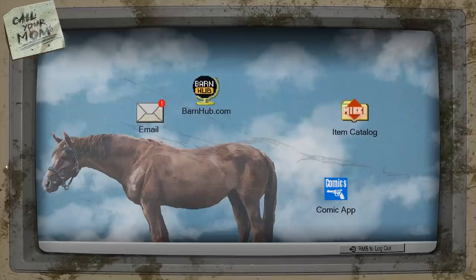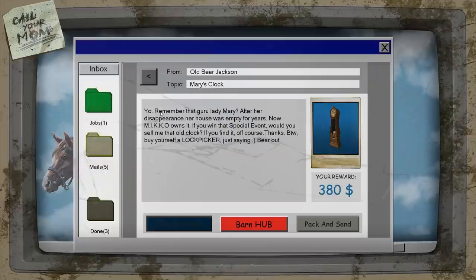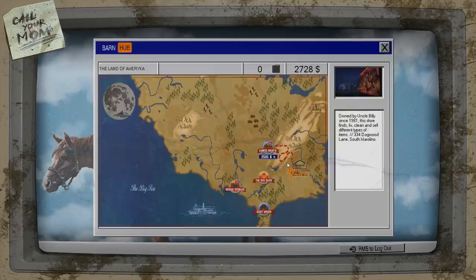Let's finally get out there and go check out the next email. They want Old Bear Jackson. Something about Guru Lady Mary — after years of disappearance, her house is now empty. Now Miko owns it. If you win the special event, would you sell me the old clock? Sure, for 380 bucks, I definitely will, if you find it, of course. By the way, buy yourself a lock picker. I already have the lock picker, so that's good. So yeah, this is definitely a bidding war.